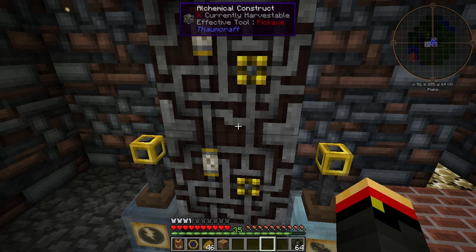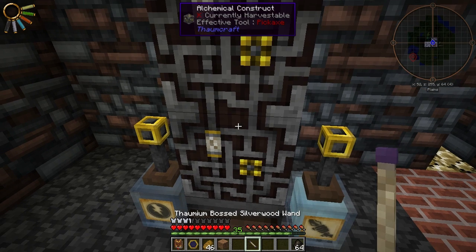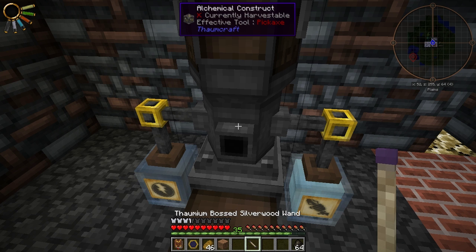We just need to right-click our wand on the bottom construct to turn it into a Thaumatorium. We need 30 Ordo, Aqua, and 15 Ignis in your wand.